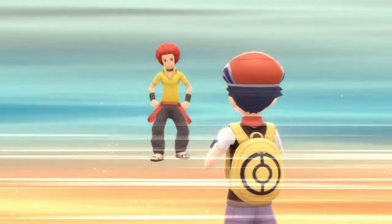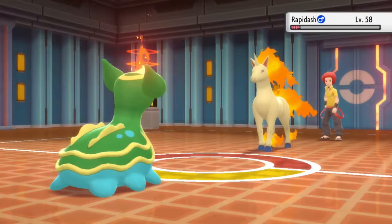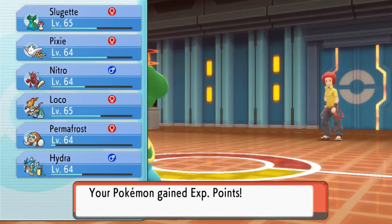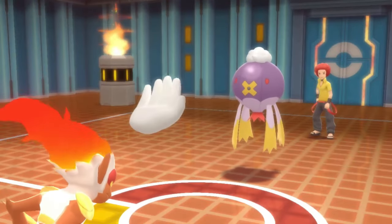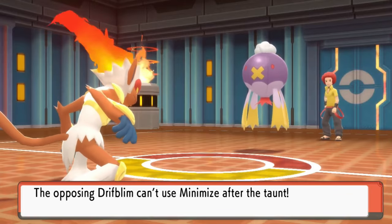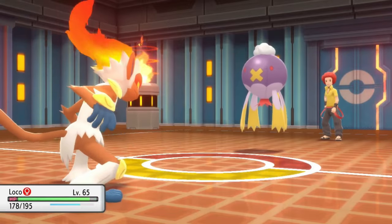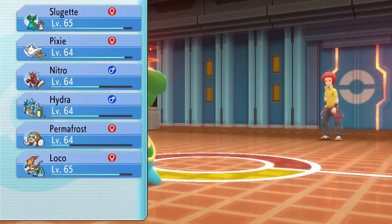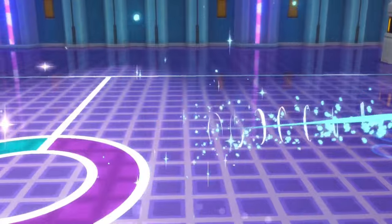Moving on to Flint — he was a bit of a pushover. Pokemon like Rapidash, Lopunny, and Steelix fell to my team. Drifblim has no attacking moves but has setup moves to Baton Pass into Flint's Infernape, which has hidden ability Iron Fist. However, if I taunted the Drifblim — which I did — it can't use its moves and is stuck using Struggle. Both Drifblim and Infernape fell. Then it was time for the final Elite Four member Lucian. I set up to plus six with Swords Dance and swept his team with Sizzle the Garchomp.